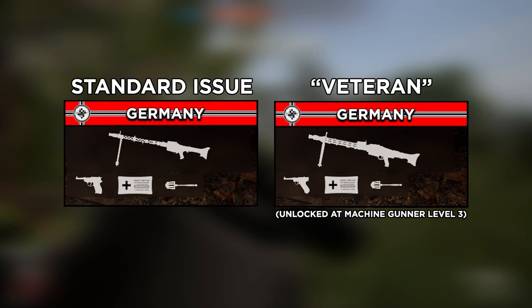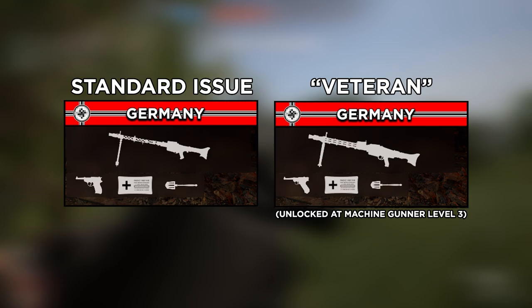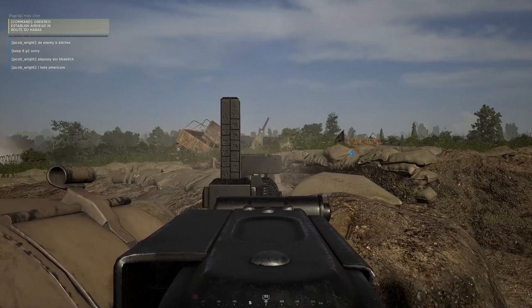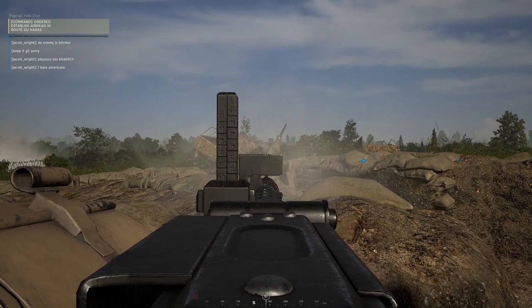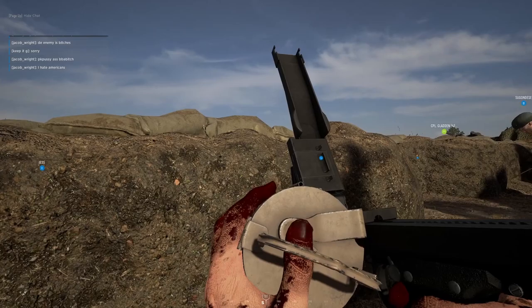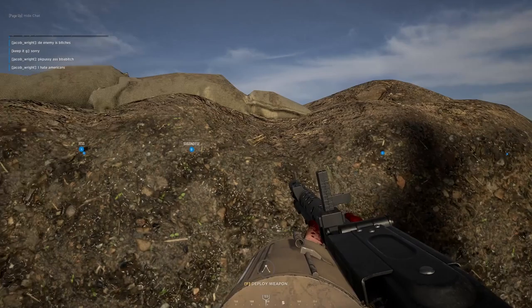Moving on to Germany, this faction also has two loadouts for their Machine Gunner role, though they're a bit different from the United States. Unlike the second class having completely different weapons and serving a different purpose, Germany's second class is more of an upgraded version of the Standard Issue. For Germany's Standard Issue class, they're equipped with the MG34 machine gun and Walther P38 pistol. From my own testing, the MG34 fires at a rate of roughly 1,100 to 1,150 rounds a minute, and it also comes with 10 drums of 150-round belts of ammunition.